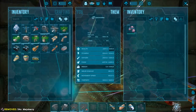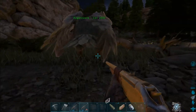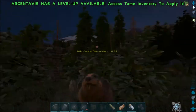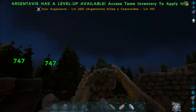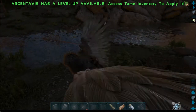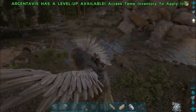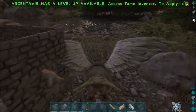And I have Mejoberries - hopefully that will be enough to tame it. I should probably take some cementing paste from the beaver dams while I'm here waiting for this thing to tame. There's a level 95 beaver nearby too - that's a pretty good level. Yeah I may go and grab some cementing paste while I'm here waiting for this thing to tame. So I'll get it all tamed up and be right back with the beaver.